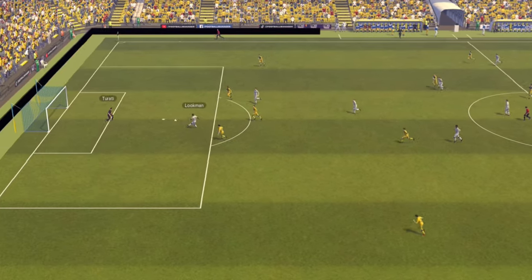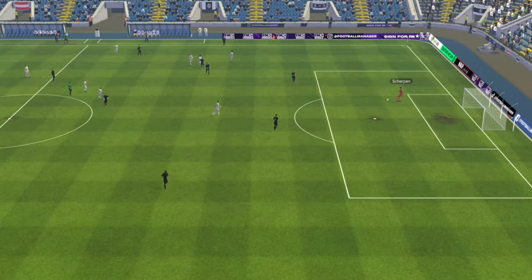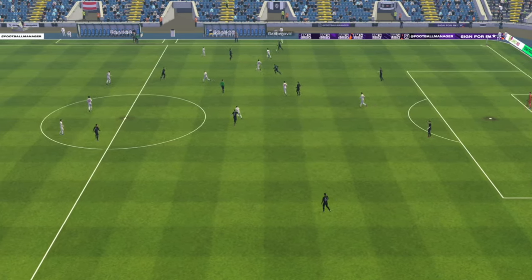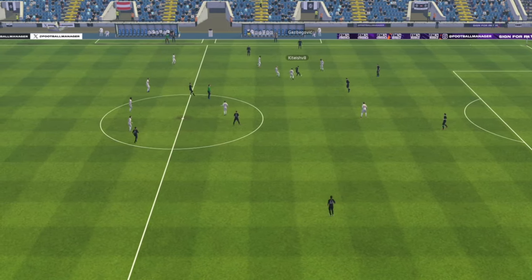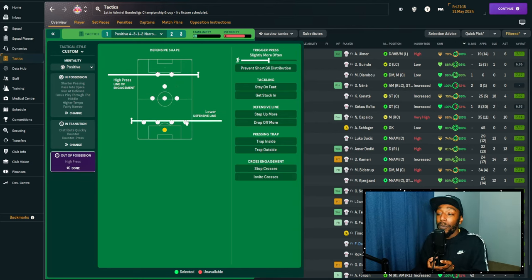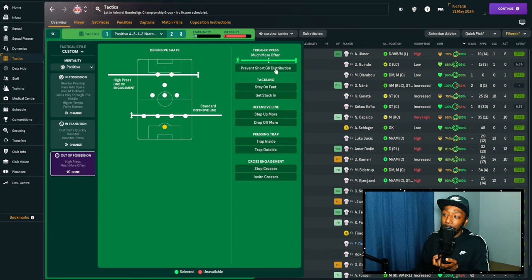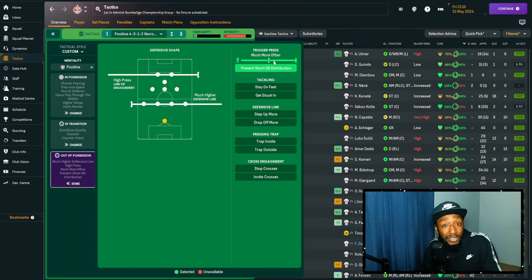Regarding the defensive line — at RB Salzburg and RB Leipzig I used a much higher line, which complemented their defenders' agility and pace, apart from Pavlovic. At Atalanta I dropped it because the pace wasn't the same compared to other teams in Serie A. You can tweak this for your team. The pressing trigger is set to much more often.